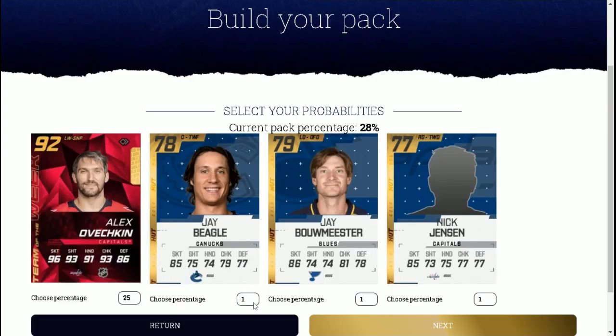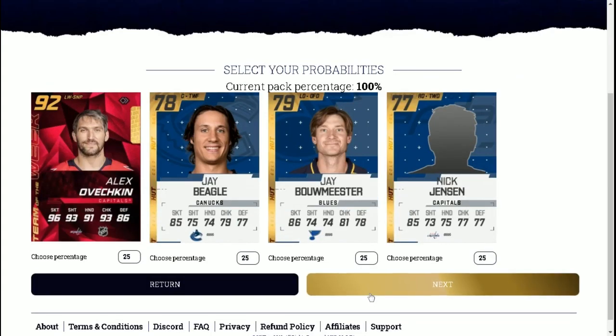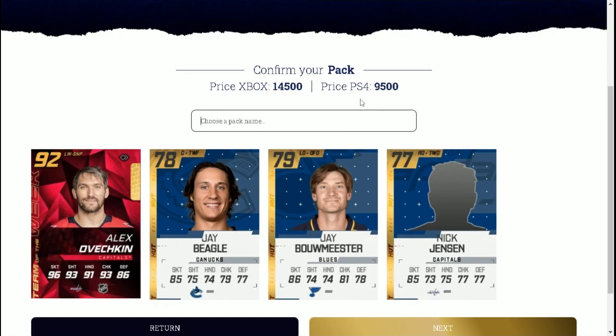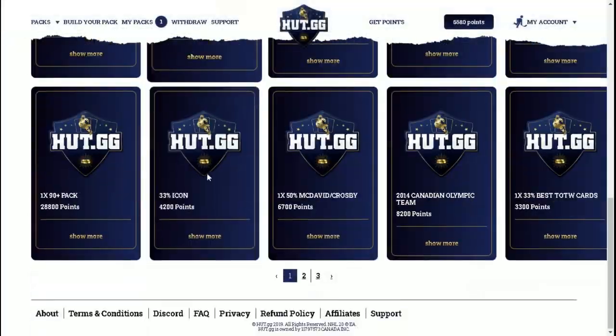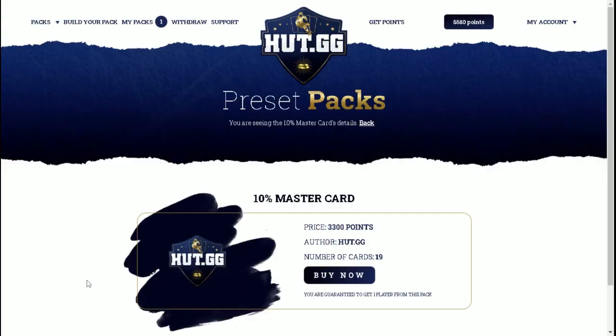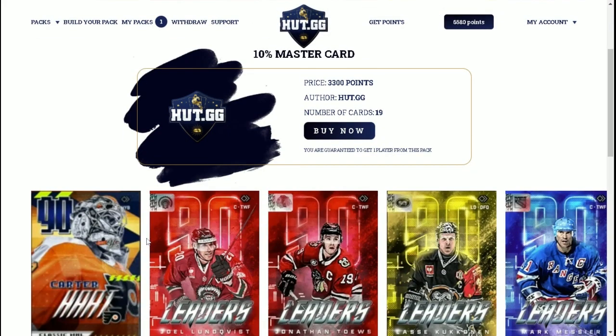Let's put 25% each. The pack is going to cost us 9500 points. Let's call it 'Ovechkin for Gretzky's Record.' Also guys, we're going to buy a 10% Mastercard — it's going to cost us 3300 points.